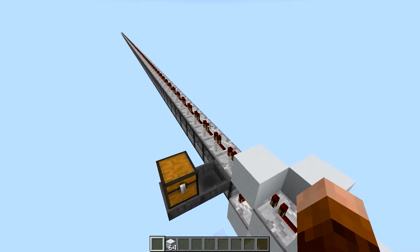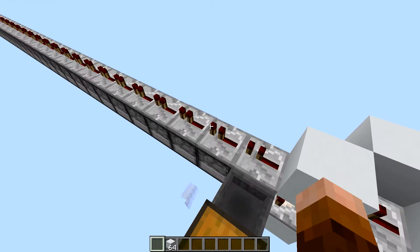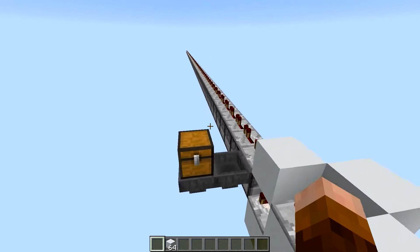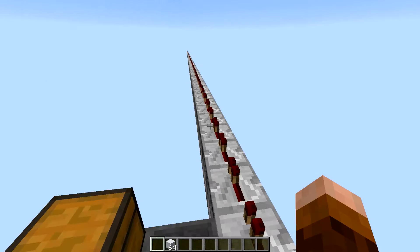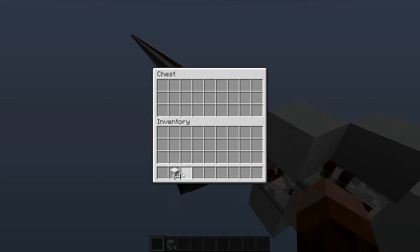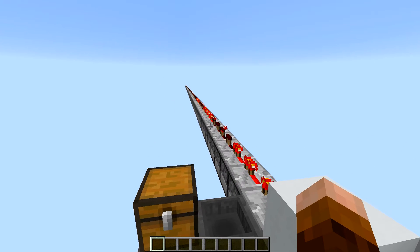Hey guys, it's Cowboy here. I'm going to show you something that will transport items through unloaded chunks. It's a little finicky whenever you have to go left or right, but as long as you're going straight, this is pretty much all you need — your stack of items. We're going to wait until the signal is done and then go down there and check it out.